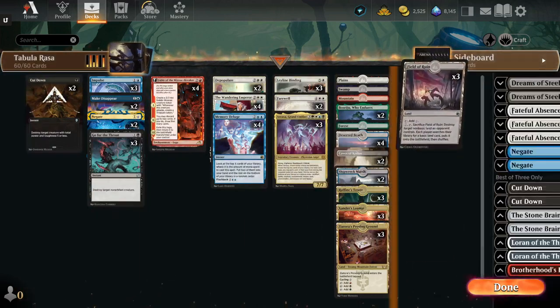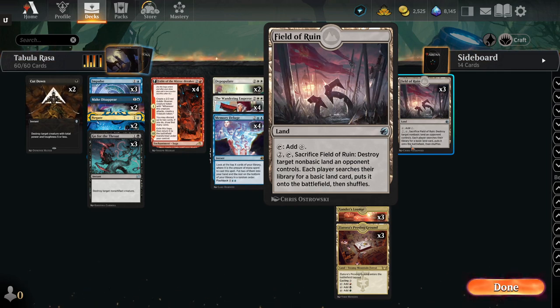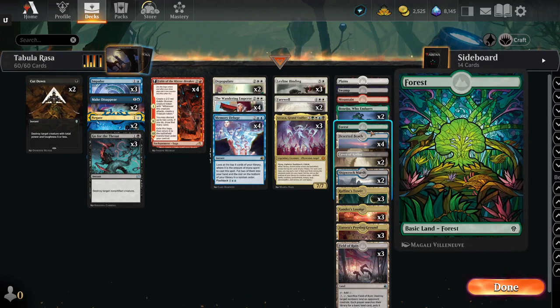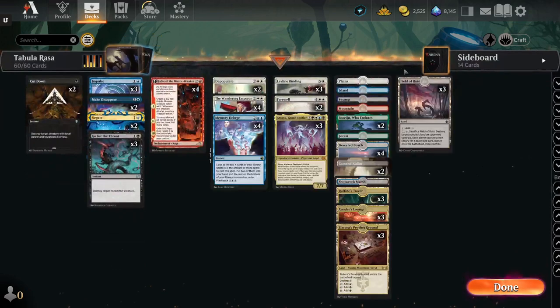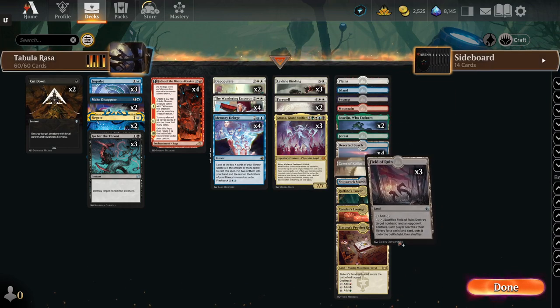Let's look at one card in our land base: Field of Ruin. Because a constant value from Murex is very dangerous for us, and we are going to basic-land check a lot of opponents. We have one of each basic in here besides the Island. Field of Ruin not only fetches one of those basics for us, it also destroys a non-basic land from the opponent — so it's a two-fold reason to have it.